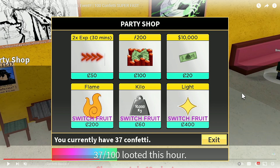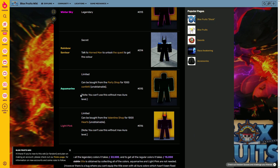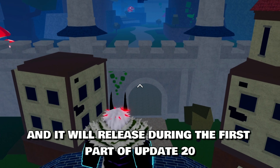Apart from this, there were special accessories that you could get from the event. The two items that you could get were the party hat and the aquamarine hockey collar. I believe the 20 Billion Visit Event will be kind of similar and it will release during the first part of Update 20.